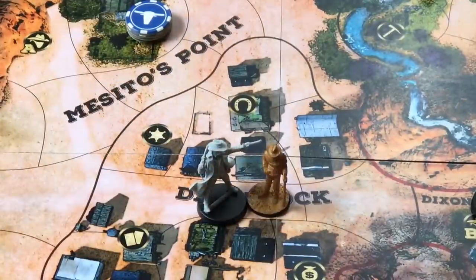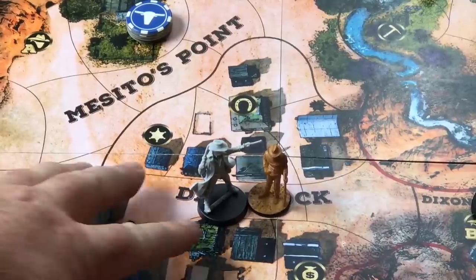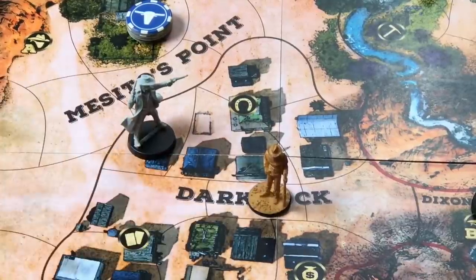If the sheriff wins, Billy would be arrested: he loses half his money, half his gold nuggets, any cattle tokens, and all of his wanted points — resetting on the wanted track — and both he and the sheriff are moved back to the sheriff's office. If Billy wins the fight against the sheriff, he does not gain rewards but retains his money, wanted points, and cattle tokens. Regardless of the fight outcome, the sheriff always returns to the sheriff's office.